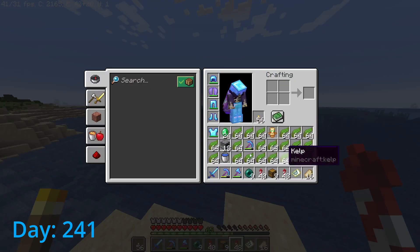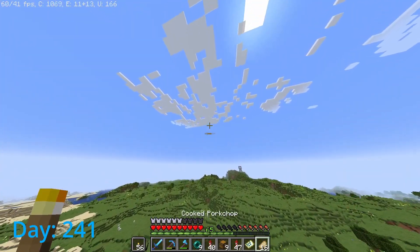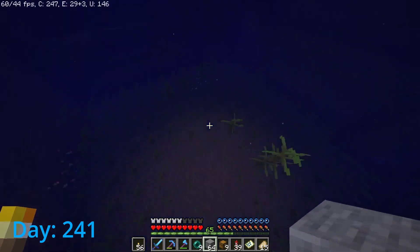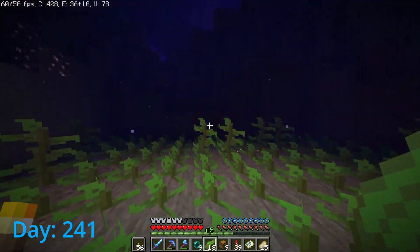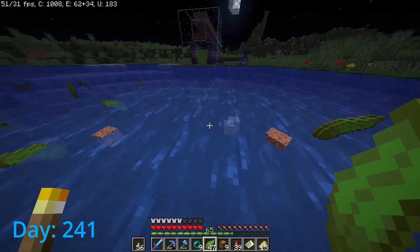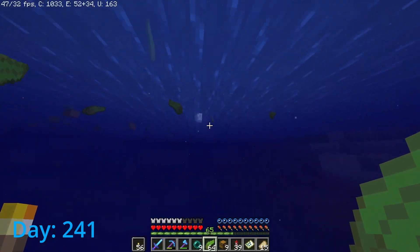Day 241 — I finished collecting up a lot of kelp and there's actually still so much out here. There's a ruined portal, but I don't really care. Down here I've got a quick and dirty kelp farm — it's not automatic, but considering how fast this stuff grows, if it grows all the way up to the surface and I go down and harvest it, I guarantee it'll fill up my inventory. So I don't think there's a current massive need for an auto farm.